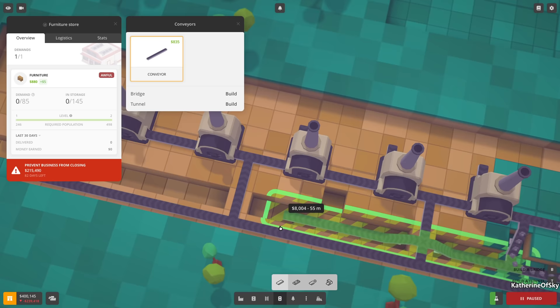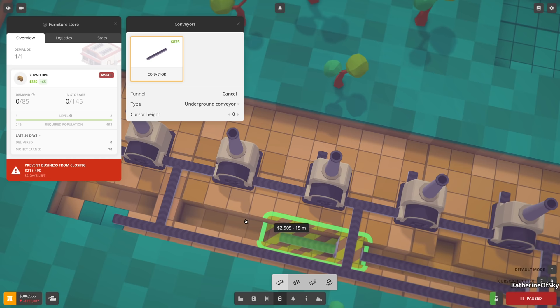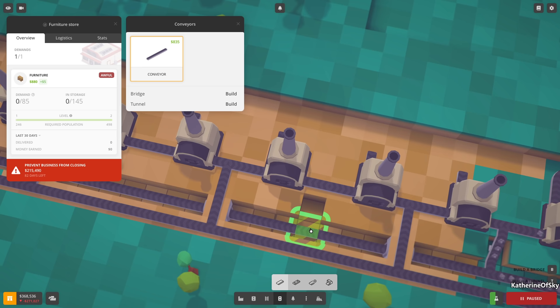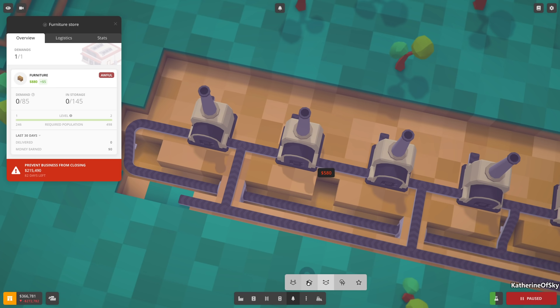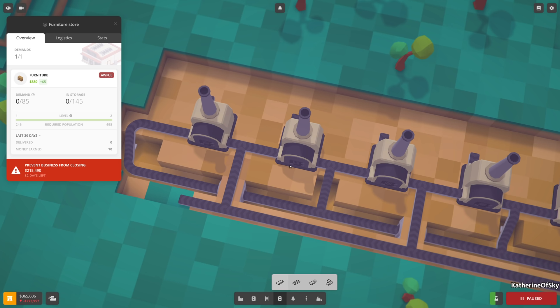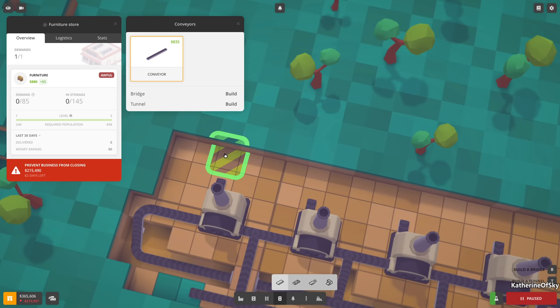We'll take this one along - tunnel it by pressing T and going one square. We need to do the terraforming, level that there, because each side needs each of the ingredients. Let's lay this one to go up - it's got 82 days left, I should wait. Oh, it auto-connects them all - that's so nice!